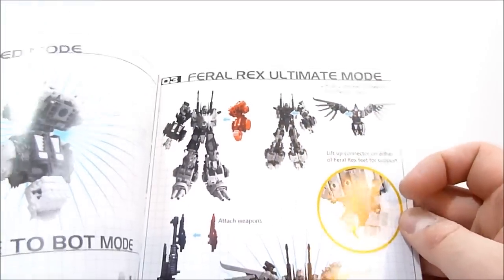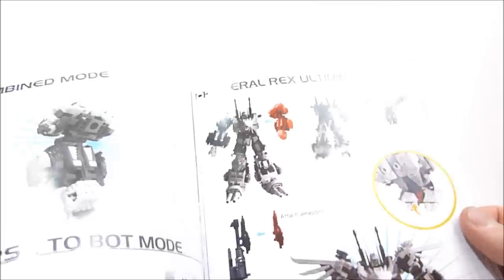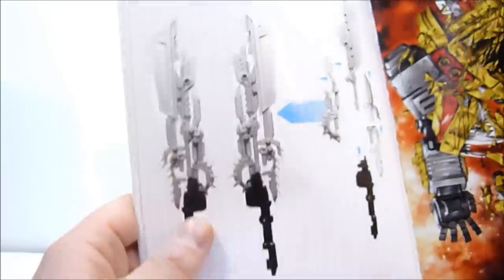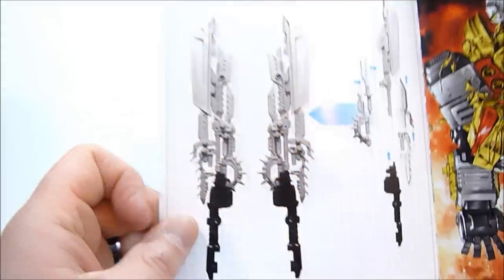The instructions show all the stuff that comes with him and his transformation to robot mode and arm mode - Feral Rex ultimate mode. It's really cool that you can attach Felisaber's weapon to Feral Rex's X-ray cannon, and the instructions also show the dual blade configuration. You can split Feral Rex's Oppenheimer sword into two separate - still ginormous - crazy swords by attaching the individual blades in a different way. These are two big crazy swords of awesomeness.